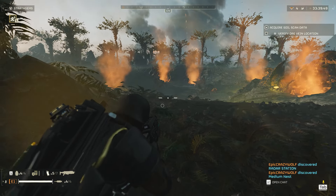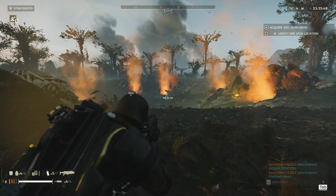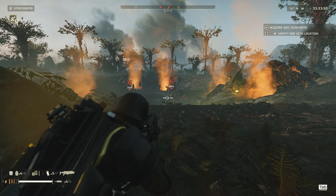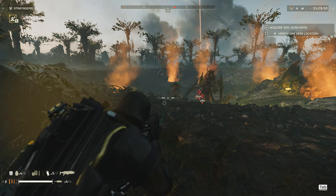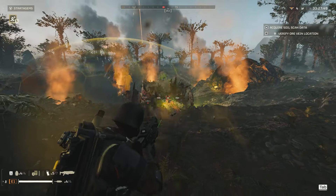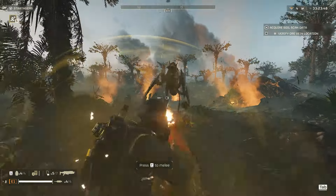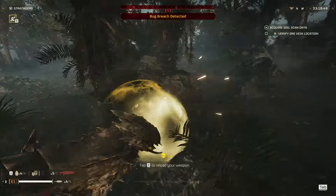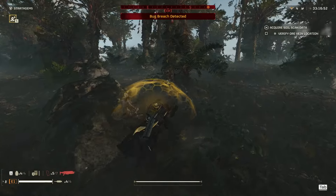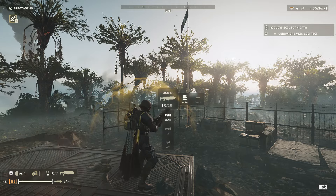For tip number six, if you are in a group, always remember to ping high-value targets — things like the big chargers or any large enemy that is hard to kill. Always ping them so that if you are playing with random people, they will know what to shoot at first. Always ping your targets.